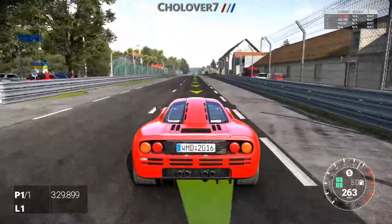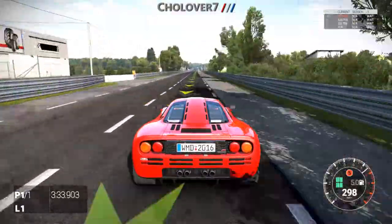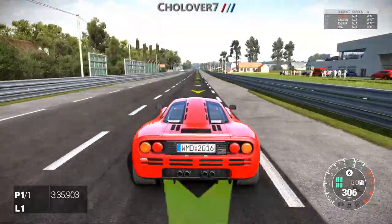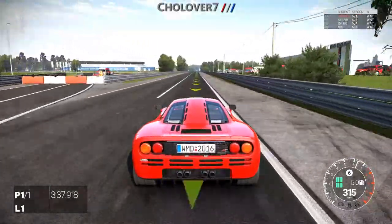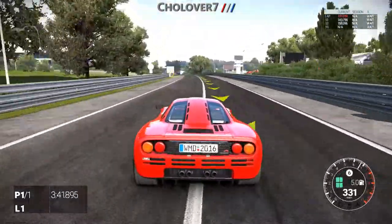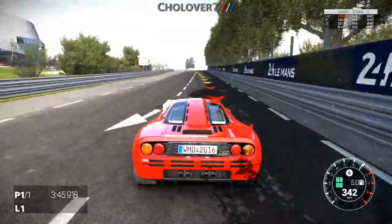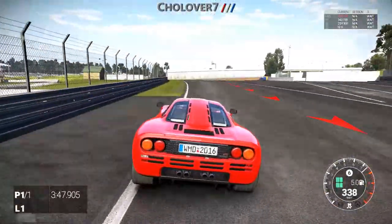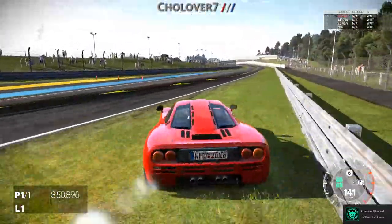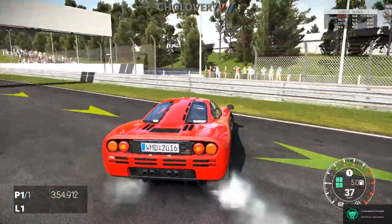Do not brake until you eventually pop the achievement, which will happen in a few seconds. As you can see on the bottom right, we're about to hit 343 kilometers an hour and well over that for 6.66 consecutive seconds. Power down, keep powering down, take a bit of the corner — and bam, Half Racer Half Demon achieved!